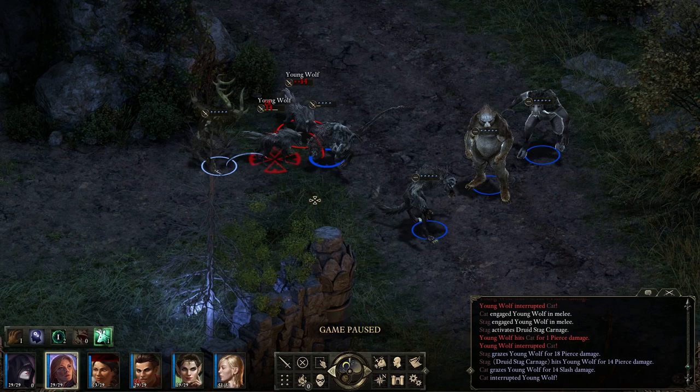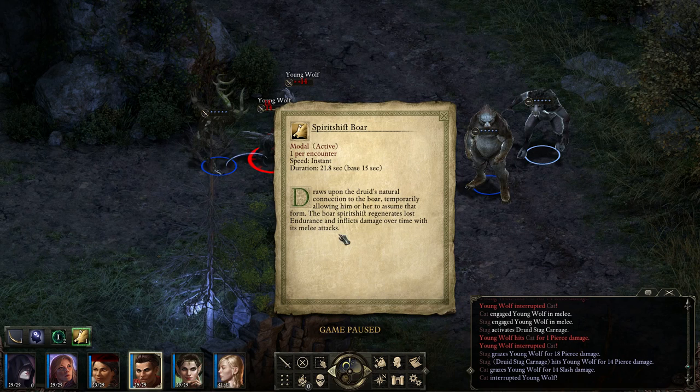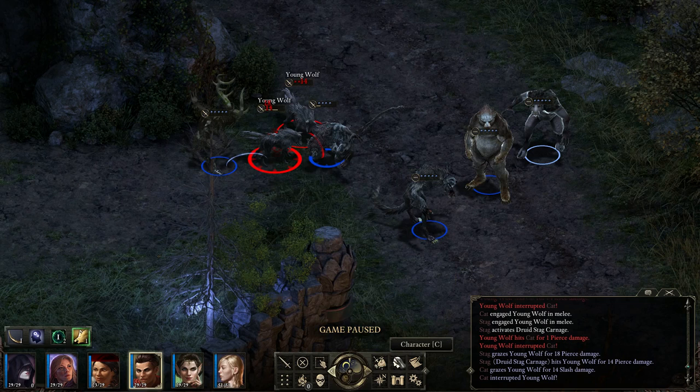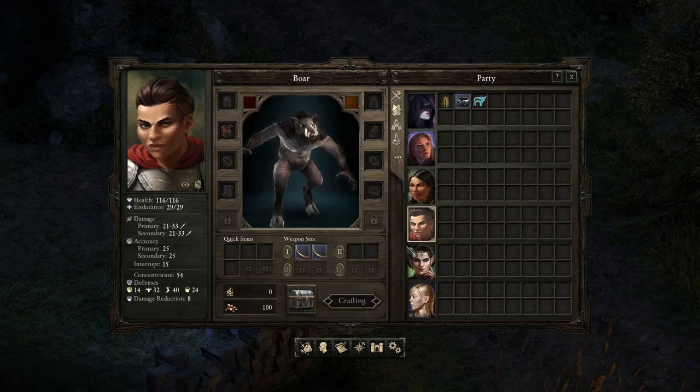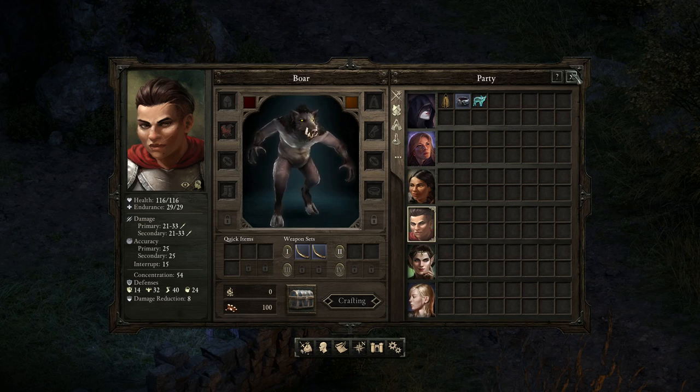Moving on to a different creature - let's check out the Boar. The Boar has an ability to regenerate Endurance, which probably kicks in at half Endurance. This might be better for more melee-oriented Druid builds with a bit more Constitution and maybe even Resolve. They also have the ability to do wounding damage - an extra 20% damage inflicted over 5 seconds. So they're pretty good for melee-oriented Druids that frequently get into combat with the Spirit Shift form and aren't too worried about being attacked.